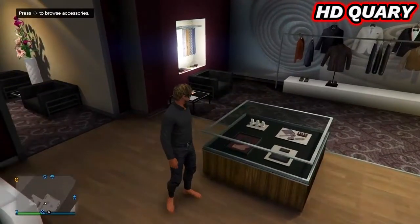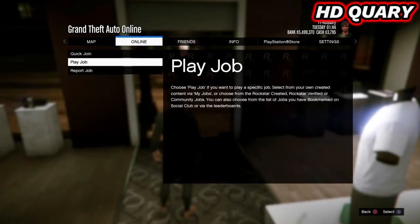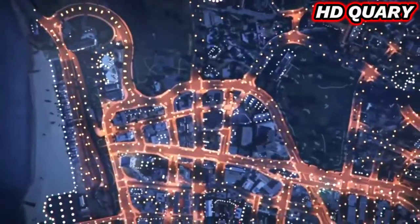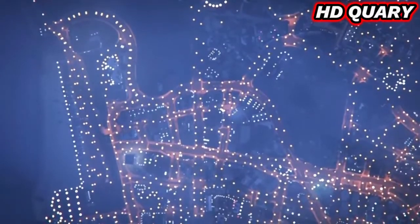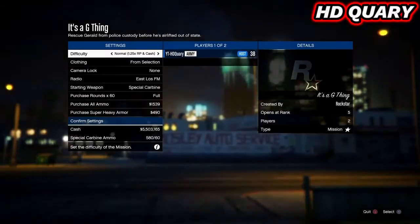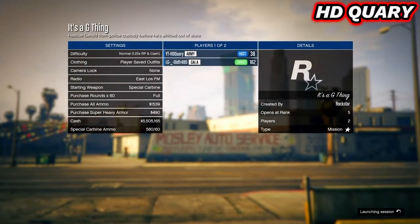Now start up the job — It's a G Thing. If you don't have it, there's a link in the description that you need to bookmark, then restart your game. Make sure the clothing is set on player owned, then invite a friend or random, then start the job. Put your usernames and consoles in the comments and help each other out.